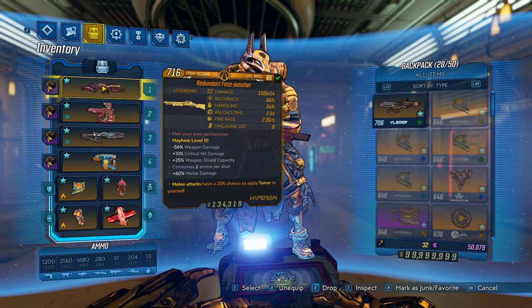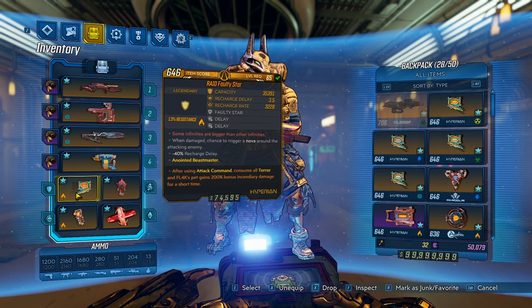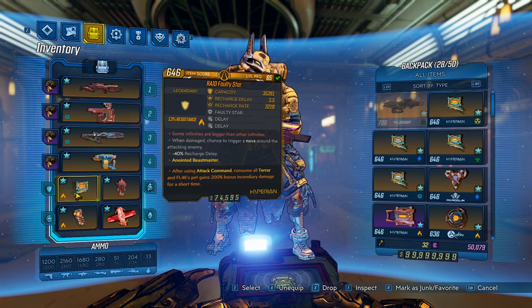I do want to say that I am going to be using terror anointment, and they're not required, but that's what's going to give the pet damage because of this anointment right here. After issuing attack command, you consume all of your terror for 200% fire damage bonus. Terror is not required whatsoever for the build, but if you want to get the most out of your pet, I do recommend it. Your war loader's already going to be doing so much damage that it really won't make a huge difference, but for bossing it can help a bit.